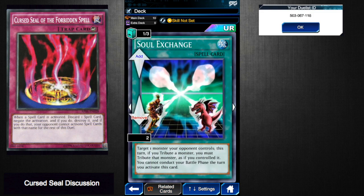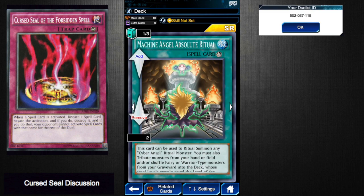Toon Kingdom — shut down since there's only one. Soul Exchange — you're going to be seeing a lot of Hazy Flame Sphinx decks and Horus decks, and this shuts those down. Machine Angel Absolute Ritual and Machine Angel Ritual — both of them. This is probably the most meta deck at the moment, being tier zero according to Decade.